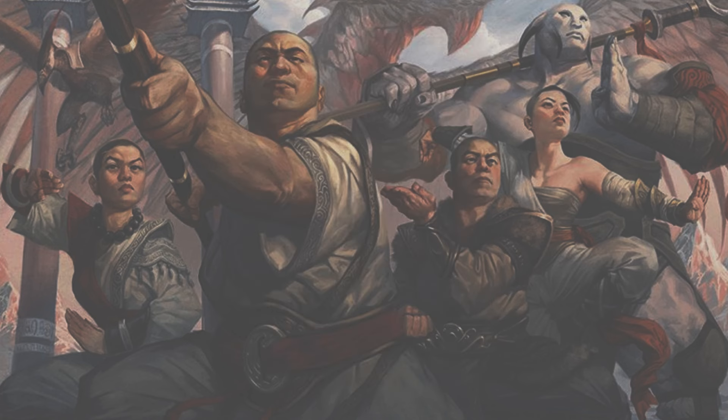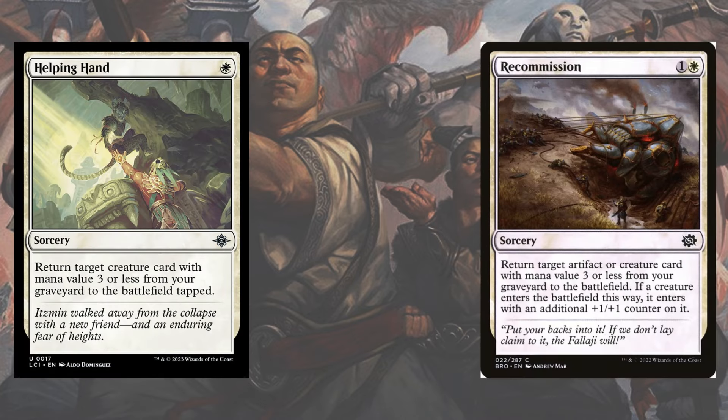The low cost also enables the play of a powerful six-card unearthed package in the form of Helping Hands and Recommission. Even if your threats get removed early on, your graveyard becomes a resource to reanimate your pint-sized powerhouses on the cheap.